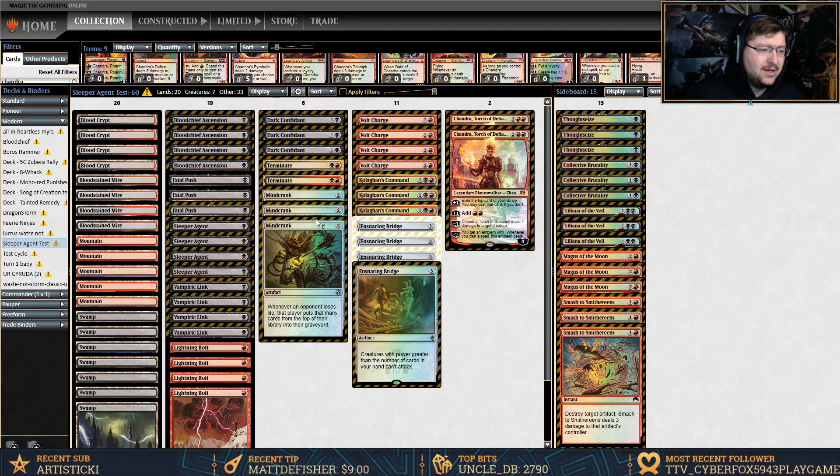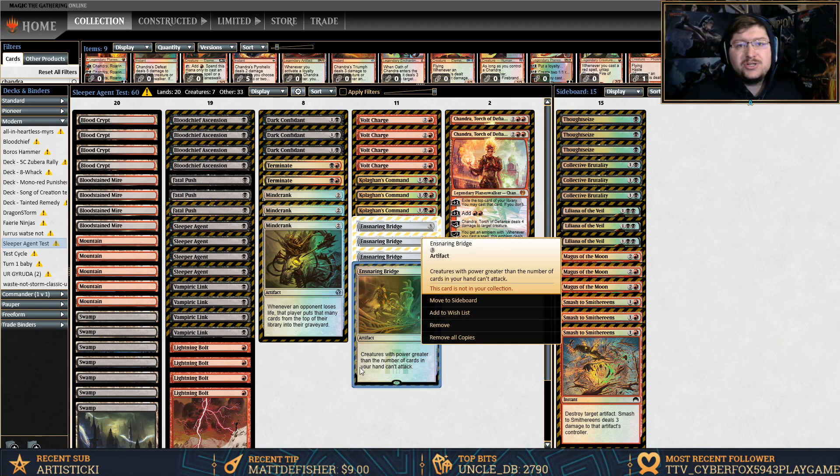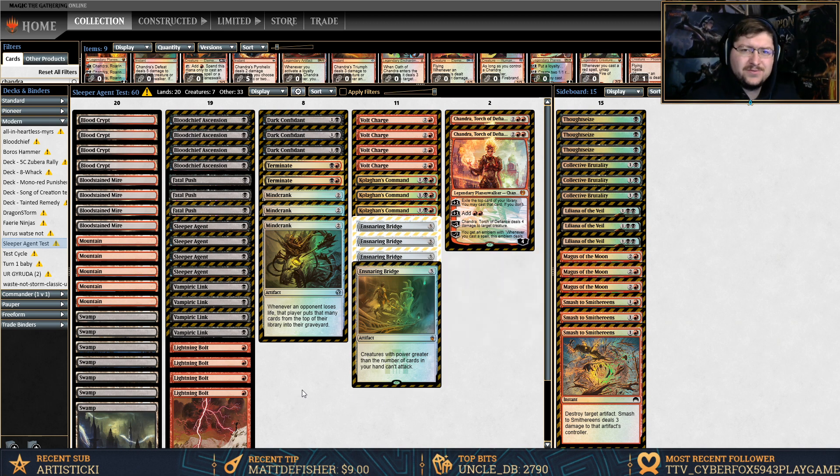So for one black mana they get a 3/3, but it deals two damage to them every turn. Obviously we have to find a way to counterbalance the negatives, and Ensnaring Bridge is the way I came to it. It's not really a genius move, but it's something I wanted to try, so I tried finding some cards to pair with that to create a form of consistency.